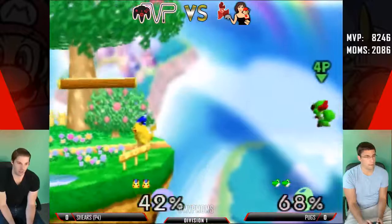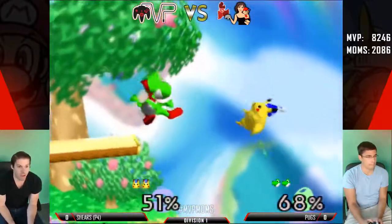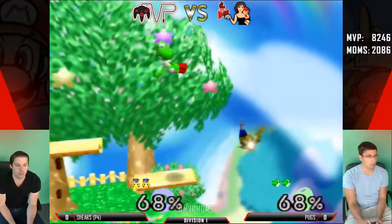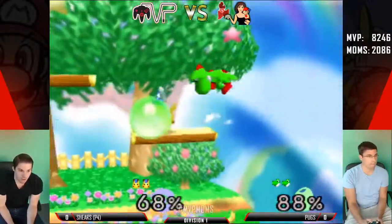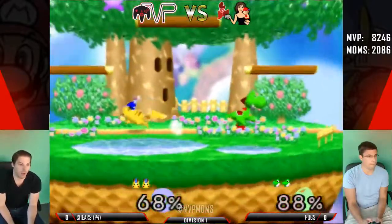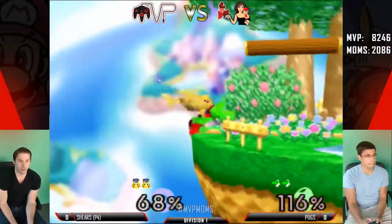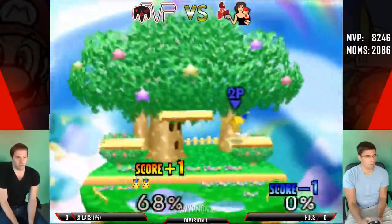Now she's just gonna get punished for the up smash he's been throwing out. That was weird — Pugs just kind of ran off without throwing out a move. I'm sure it was an accident. He quick-hopped off the ledge with the fair and that was scary — it looked like he was running out of the double jump armor. An attack like that — Shears is definitely a little too exposed. Actually surprised that didn't break.